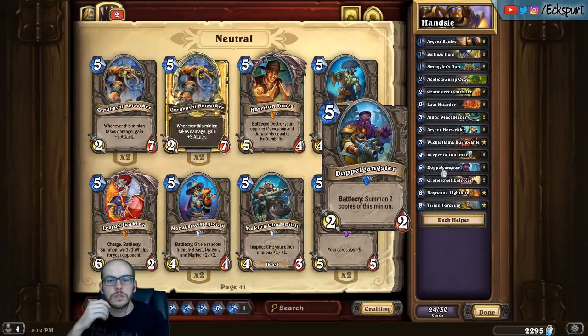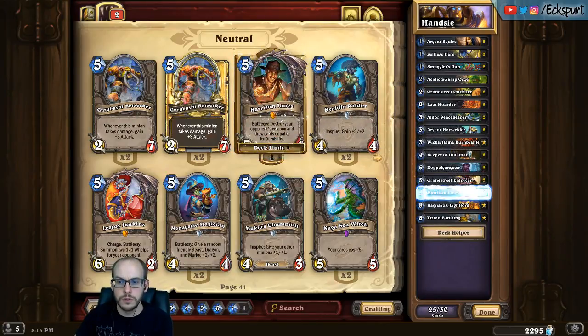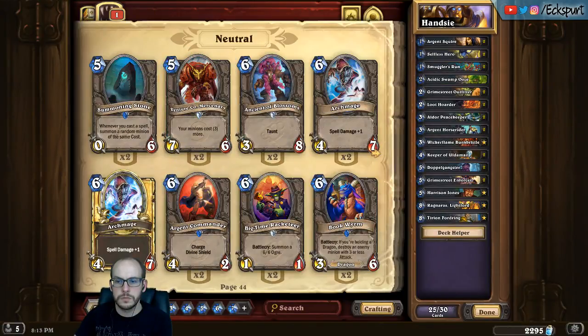Doppelganger is one of the reasons you play this. I've been thinking about running Acidic Swamp Ooze and Harrison Jones, almost one copy of each. Acidic Swamp Ooze is better right now because the decks running weapons are aggressive, so you want to drop it early to contest the board and take out their weapons. But Harrison Jones can come down later and provide a lot of benefit. It's targeted at weapon classes, which are popular, and if it destroys the weapon we get card draw, which goes well with our theme of keeping our hand full so hand buffs have something to do throughout the game.